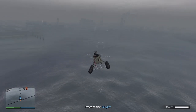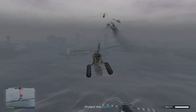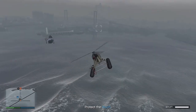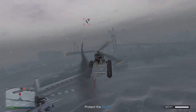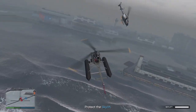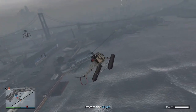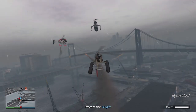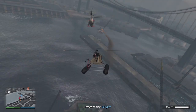I got lucky there taking all three out first go — so that's the first wave. There will be another wave coming in in a second, another three Buzzards. Just keeping an eye on the map — they're going to come in front of us. Take them out as quick as you can, trying to save the health of the Skylift. That's the second wave done. We're going to have one more come in now. Just as I jinxed myself — one of them is underneath me. And there we go, that's got him.